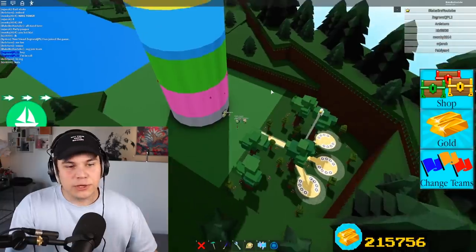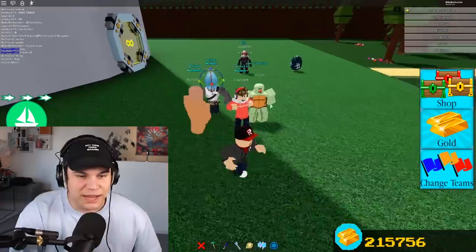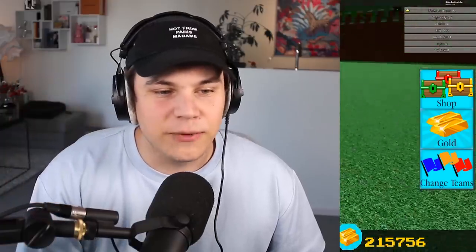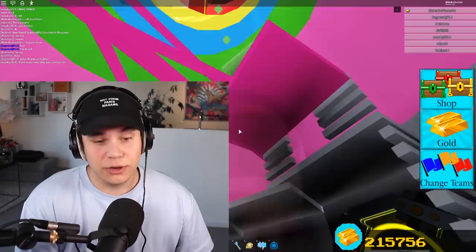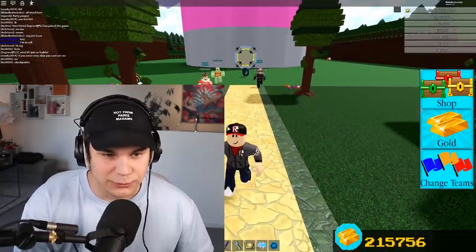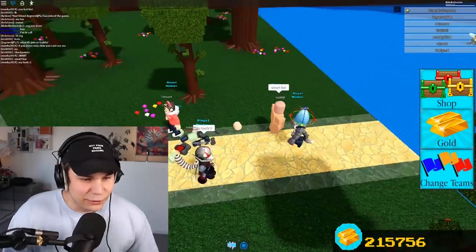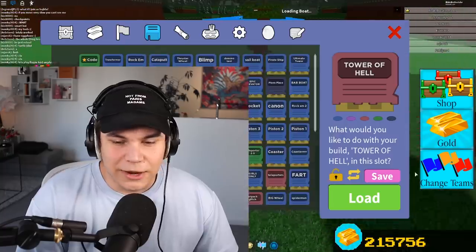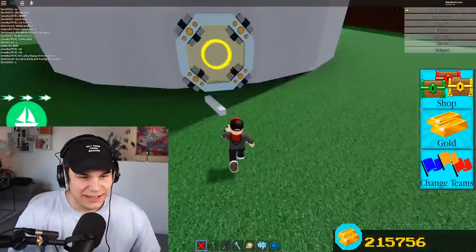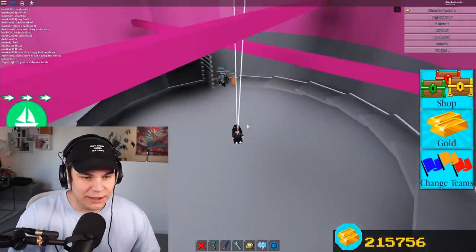Me and Zeg checked it out and made a couple of small changes - just a couple of things that were practically impossible. Now that those are fixed, I've got a group of people together to compete for 500 robux. Zeg is disqualified - you're out. These five beautiful people are going to compete in a race to the top. First person to make it there gets 500 robux. To make sure none of them can cheat, we're taking away all their build tools. Ready up!